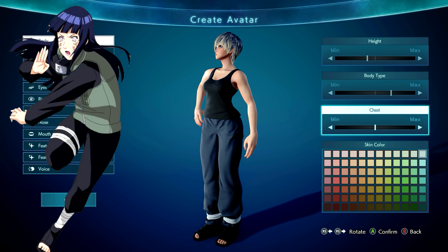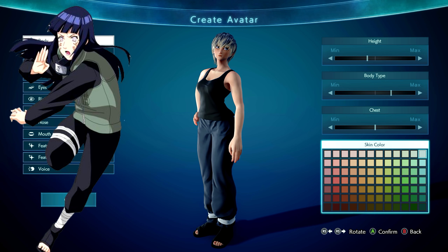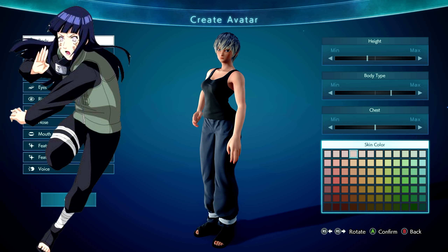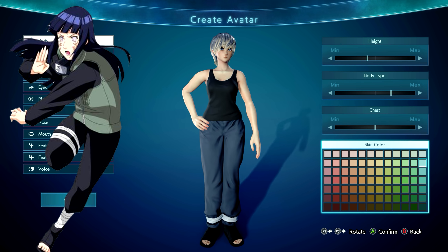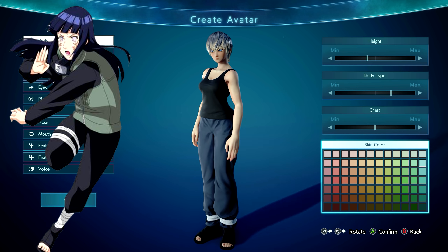For the chest, I think we're just going to leave it exactly at default. That seems about right to me. For skin color, I wish we had something a little bit more pale to match. Actually, you could go one down — that's slightly more pale. If you go one down, that's going to be more pale.